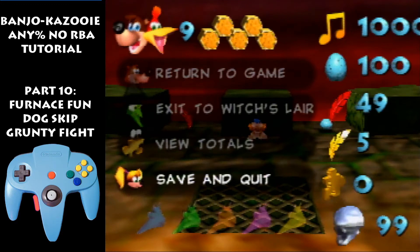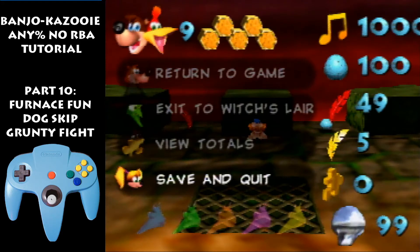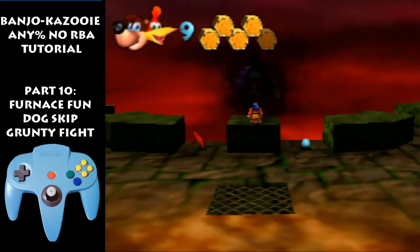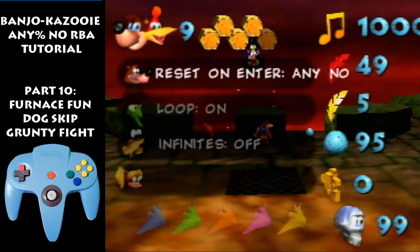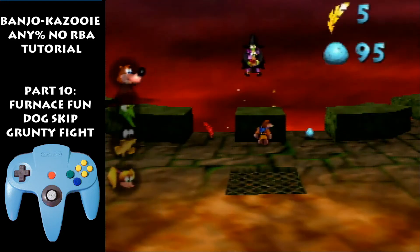Skip the text and hold down. Hold Z and hold down, and just start spamming eggs — spam down Z. Grunty is going to get hit by the eggs but she's also gonna hit you. Continue holding down the whole time and mash A down. I backflipped instead of doing the right inputs — that's a big mistake.